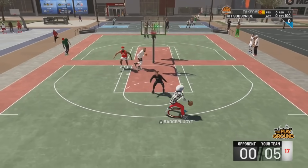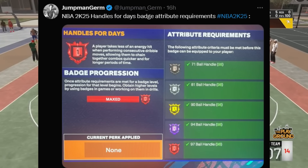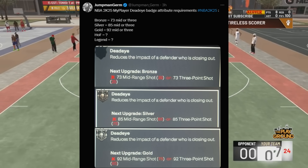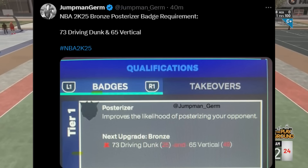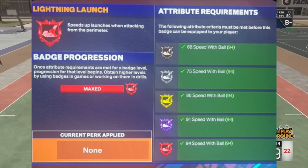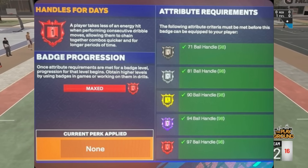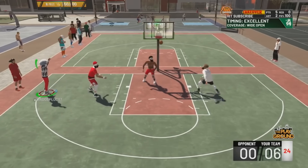Let's go over these badge requirements — screenshot these if you want. You're going to need 97 ball handle for legend Handles for Days. For Deadeye, we don't know exactly yet but gold is going to be 93 at max. Posterizer bronze is going to be 73. Hall of Fame Handles for Days requires 96 ball handle. Lightning Launch requires 94. Keep in mind you're going to need some pretty high attributes to unlock these badges.